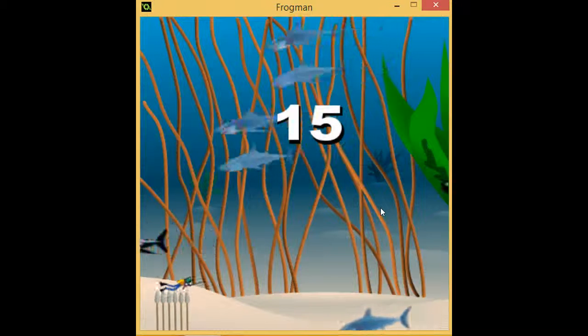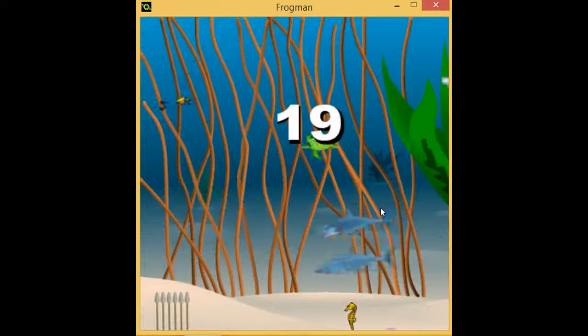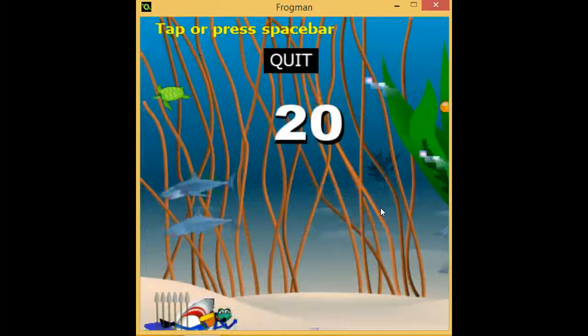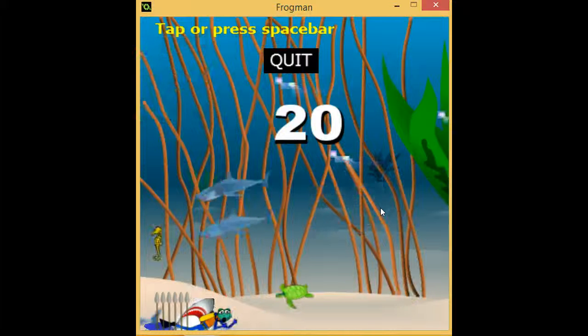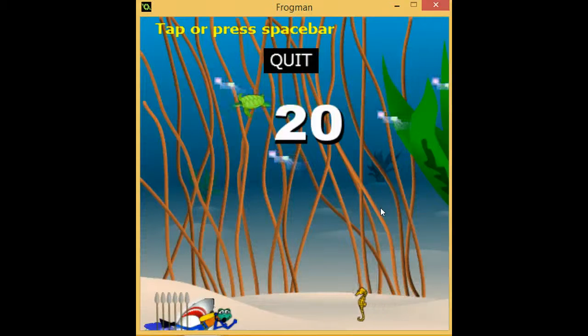Here I drop down again, then I go up, then I drop down again. Now what happened there — I almost got through, but one of the fishies came along. It was one of the clown fish, and its water stream floated me up and into the shark. So I lost it.